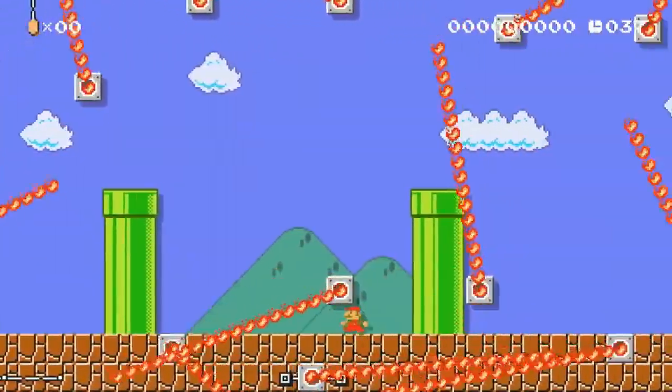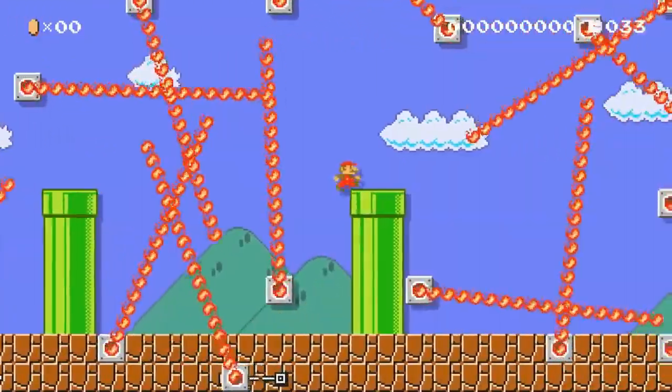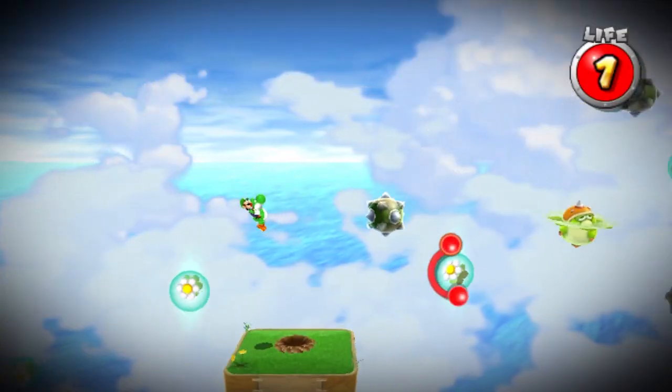The Mario games have had their fair share of infamously difficult stages, but one that stands out amongst the crowd is the Perfect Run in Super Mario Galaxy 2. The Perfect Run is the final level that you unlock, and it includes a plethora of challenges all combined into one stage.